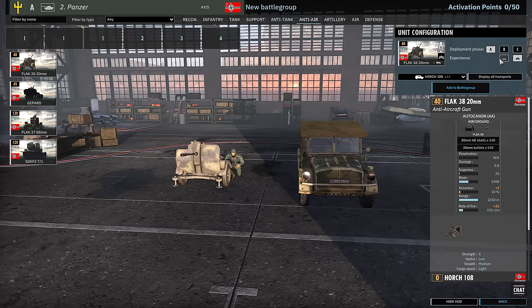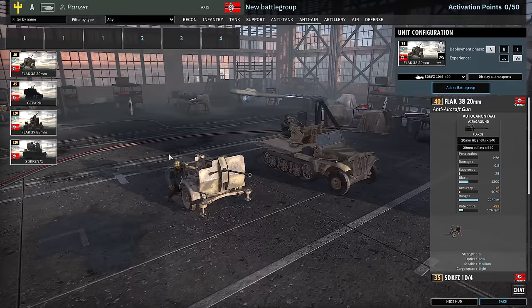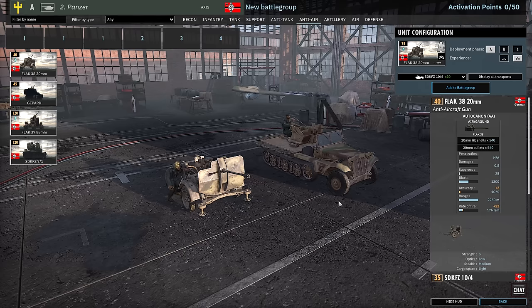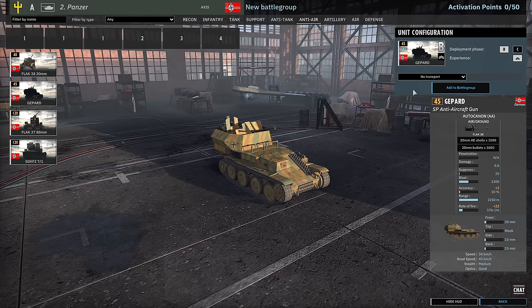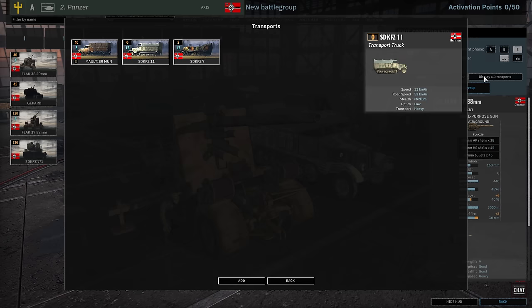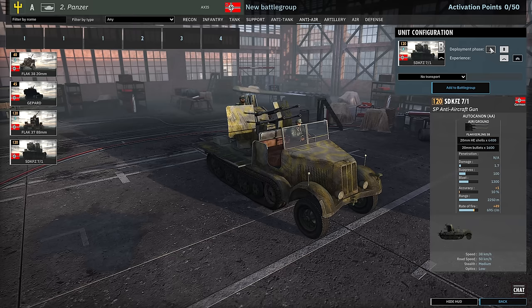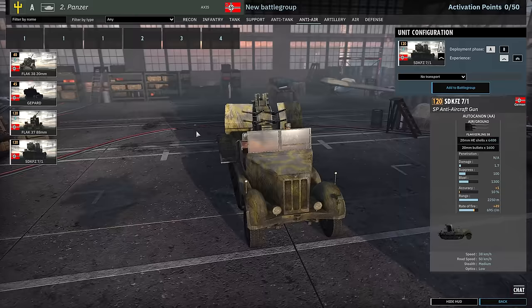In the anti-air tab we have the Flak 38 20mm — since they get free vet you can bring them in at 2-Vet, and you can also bring them in with the SdKfz 10/4, getting four 20mm Flak 38s also at 2-Vet — a really nice combination, especially early game. Then the Gepards are available in B and C at 2-Vet. The Flak 37 comes in A, B and C at 2, 4 and 6 availability — can be brought in with a munitions half-track but generally not recommended. The SdKfz 7/1 also receives free veterancy, which is really nasty for flak filling.